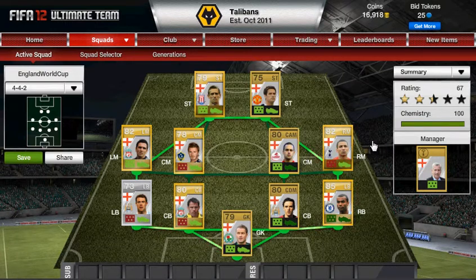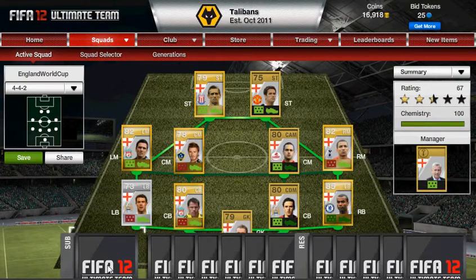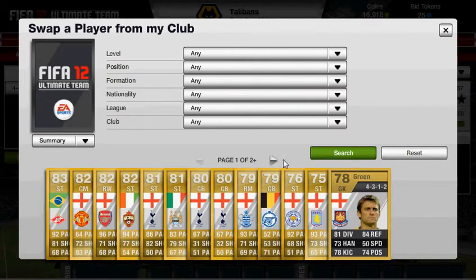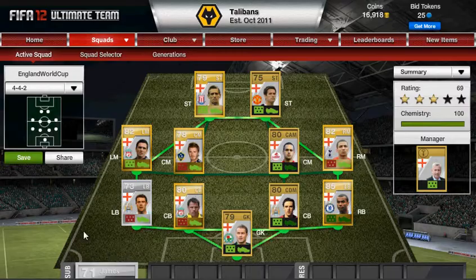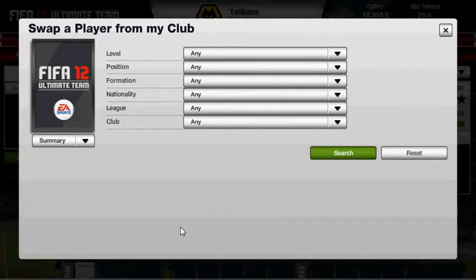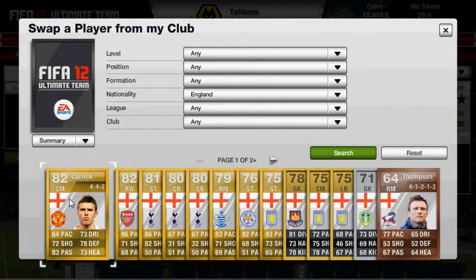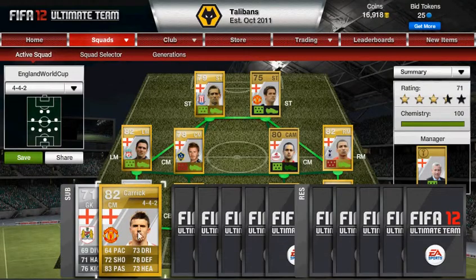Phil Neville and Sol Campbell — two other defenders — they're retired now so I couldn't get them either. But yeah, we've got 100 chemistry and they'll pretty much link up right. My subs now. David James is our goalkeeper sub — plays for Bristol City, one of my home teams sort of. Michael Carrick — yeah, I think that's his name. He's a good replacement for Beckham or Joe Cole. I wouldn't really put him out on the wings because he ain't got very good pace, but he's an all-round good player. He's got 73 dribbling, 72 shooting, 78 defence, 83 passing, 73 heading — so he's an all-round target man.